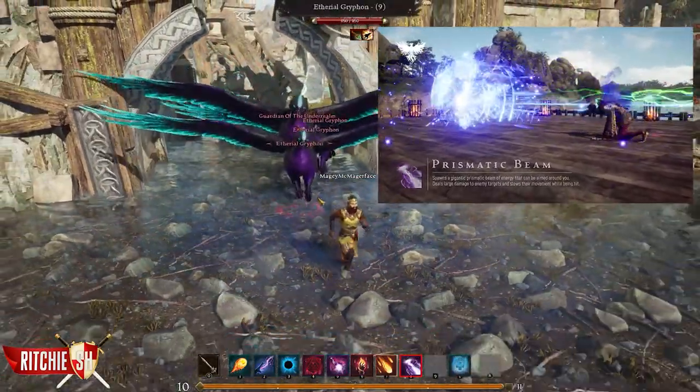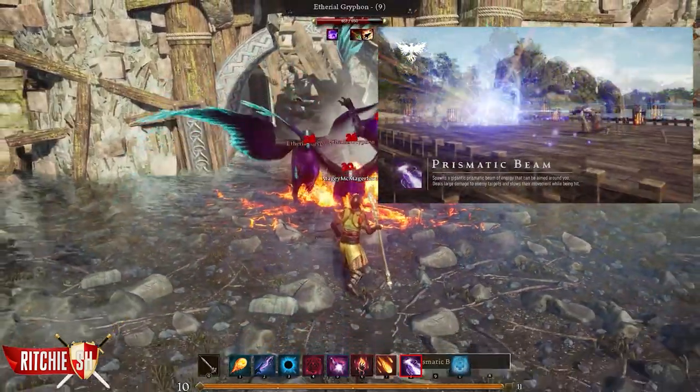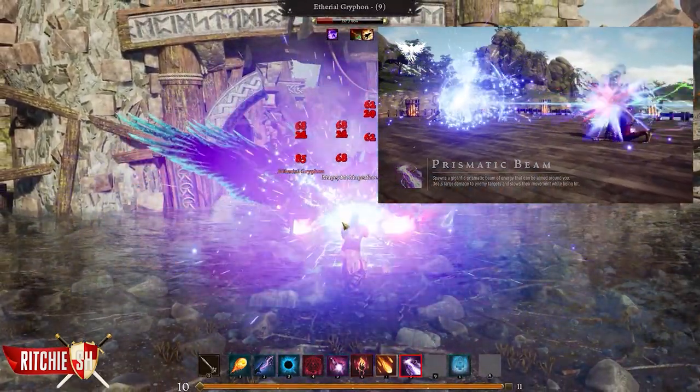Prismatic Beam. This spell shoots forth an enormous ray of energy that can be aimed around you. The ability deals large damage to your foes and slows their movement while being hit.